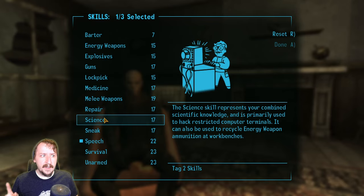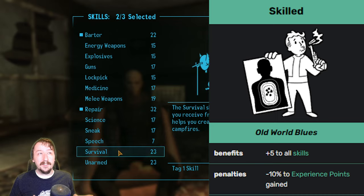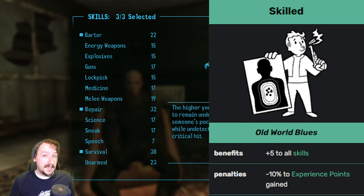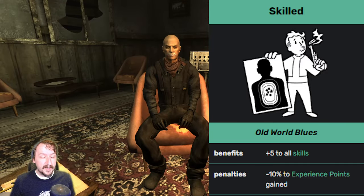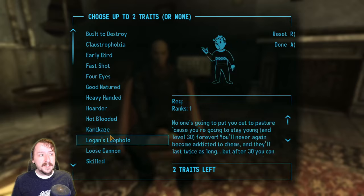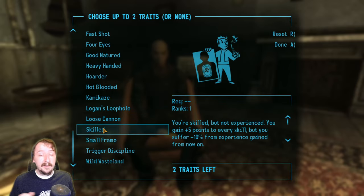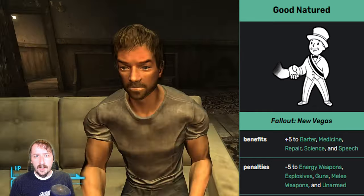Then pick your traits. The very first trait I would say you should always pick is Skilled. Skilled is bugged, and we can actually get it multiple times throughout the game, so we get plus five to every stat, which is extremely strong, especially early on. So be sure to take that one. As for a second trait, you can take whatever you would like, but I would highly recommend Good Natured, so that we get extra stats for non-combat skills.